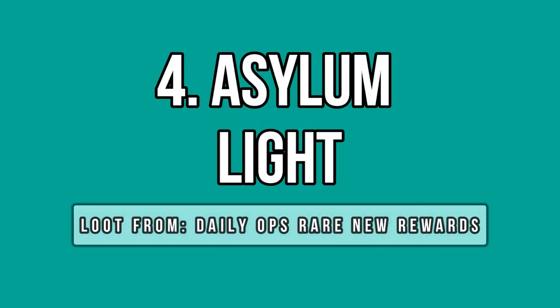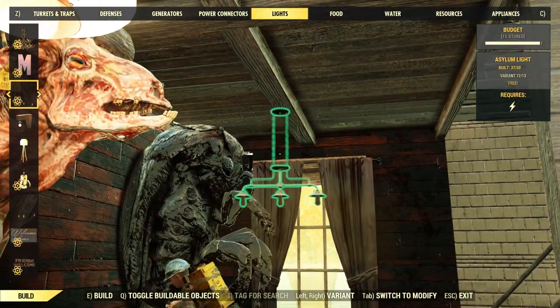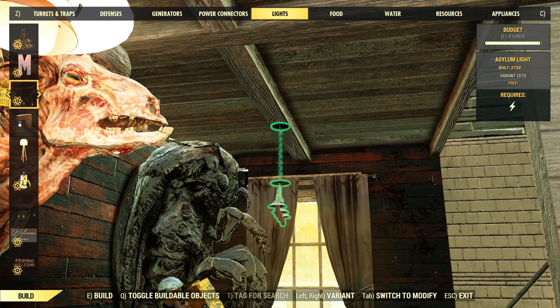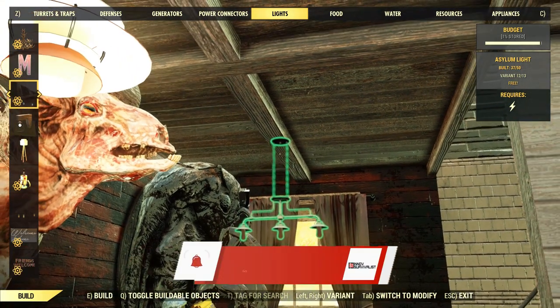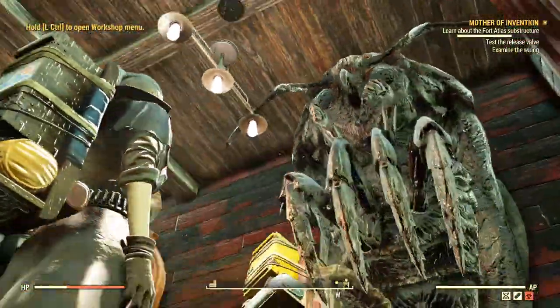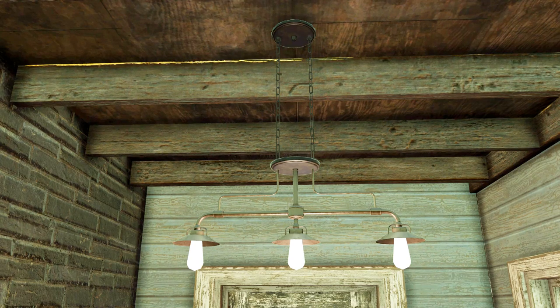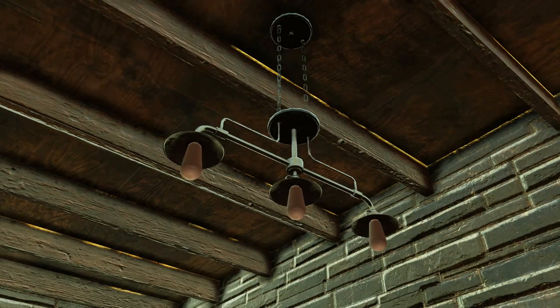There is a new roof light coming with daily ops as well. It's called the Azulum light and it's actually the same model you can find inside Fort Defiance — like a metal chandelier with three lamps. It looks fancy and elegant, and will surely match a metal camp. Your workshop room and such workplaces will be a nice match to this kind of lamp too. It's certainly a nice addition that increases lamp diversity, so why not? Take it and enjoy — it's free on top of that.